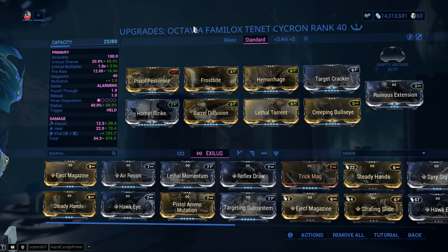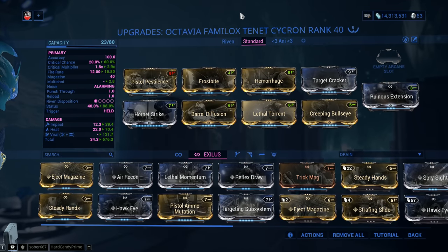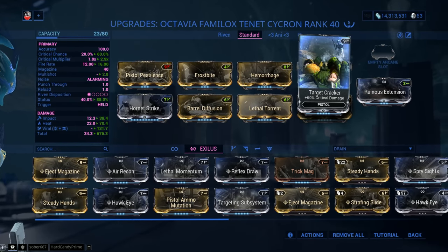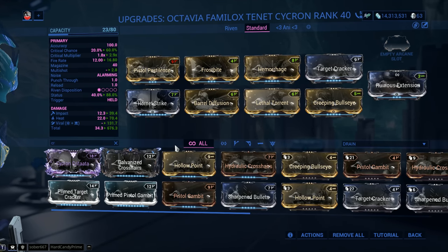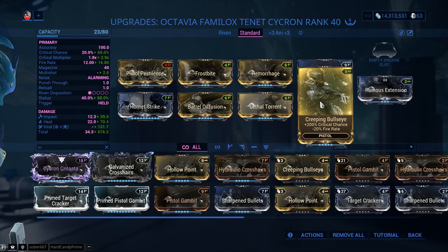Now let's look at the standard build — a cheapo, ordinary setup that an average everyday Tenno should be able to get their hands on. Hornet Strike for damage, multi-shot with Barrel Diffusion and Lethal Torrent, critical chance and critical damage through Creeping Bullseye and Target Cracker. When it comes to critical chance on secondary weapons: if you've got the Prime version, Prime Pistol Gambit — go with that. Don't have it, go with Creeping Bullseye.